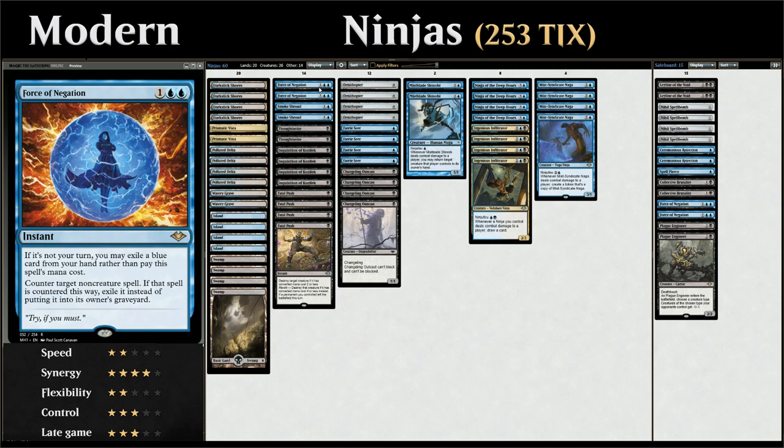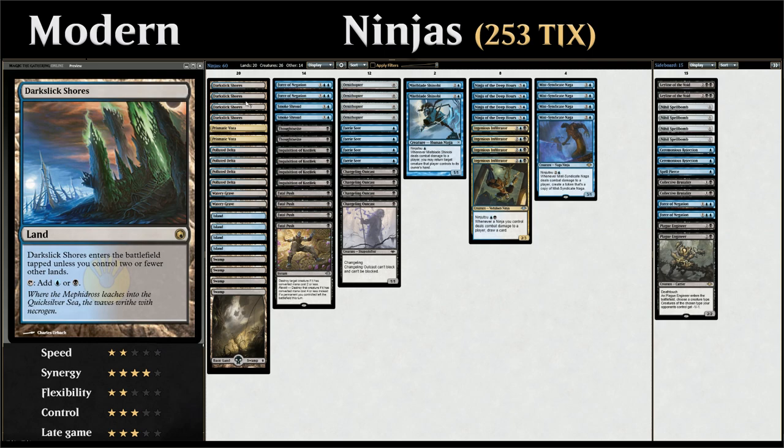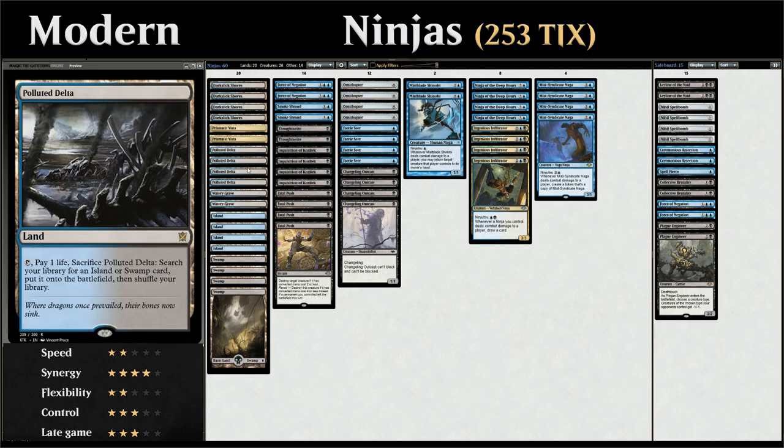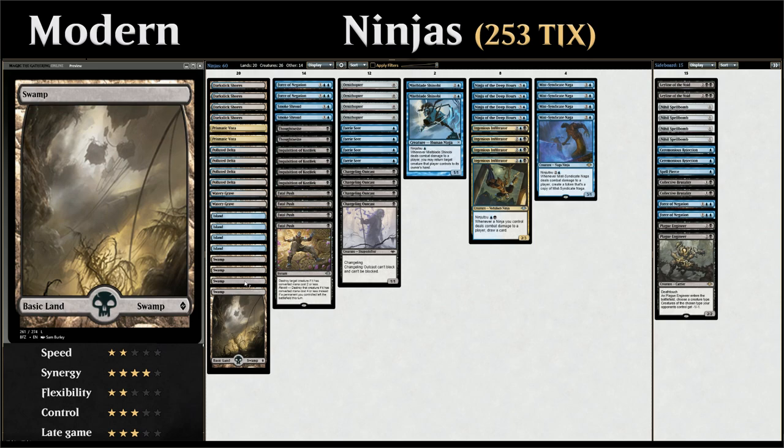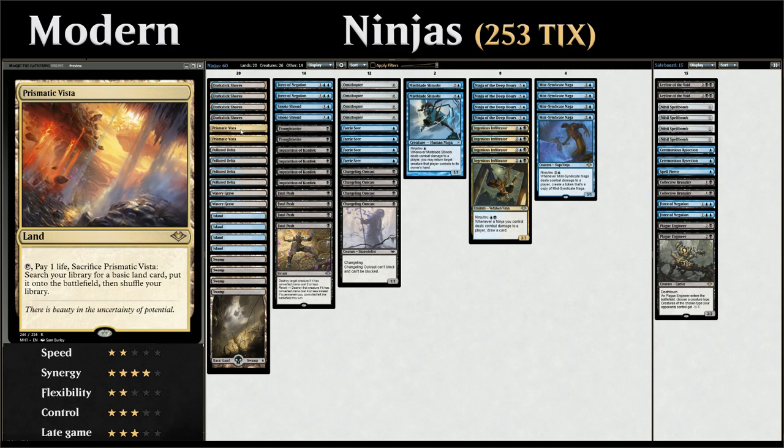While Force of Negation has the drawback that we can't cast it during our own turn to protect our creatures from removal, it still stops the opponent's game plan. Once we're going off with Ninja of the Deep Hours or Ingenious Infiltrator and have a ton of cards in hand, two-for-oneing ourselves with Force of Negation is usually worth it. For the mana base: four copies of Darkslick Shores, two copies of Prismatic Vista, and four Polluted Deltas, which can search up two Watery Graves, plus four Islands and four Swamps.